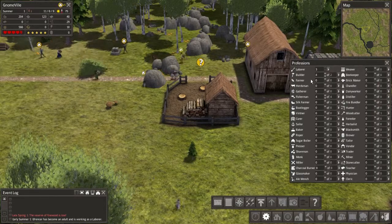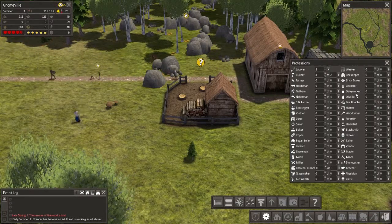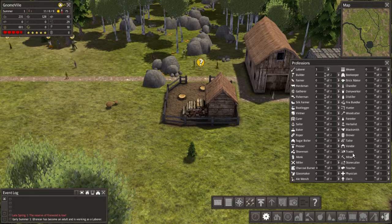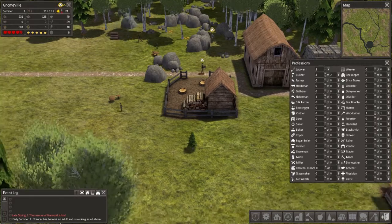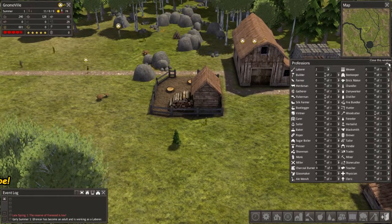There's so much it's hard to find what you're looking for — give me just a minute. There it is — woodcutter! We just need one person for that. The reserve of firewood is low, so it's a good thing we got that going pretty early.